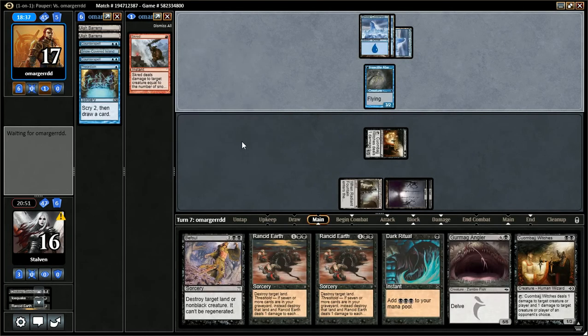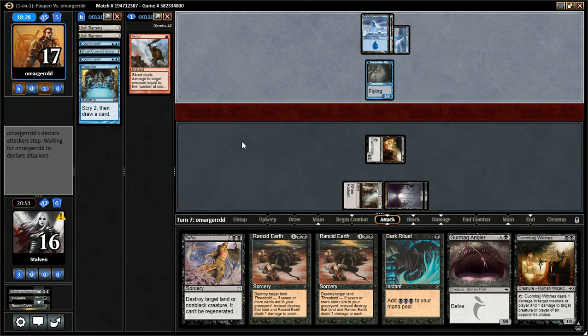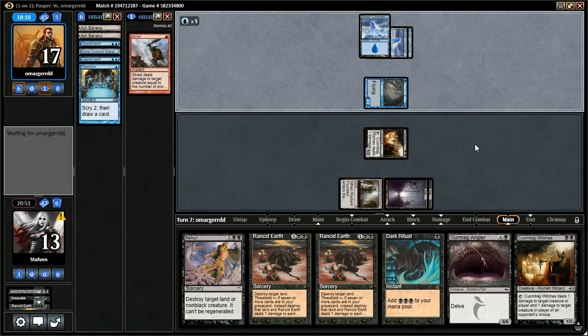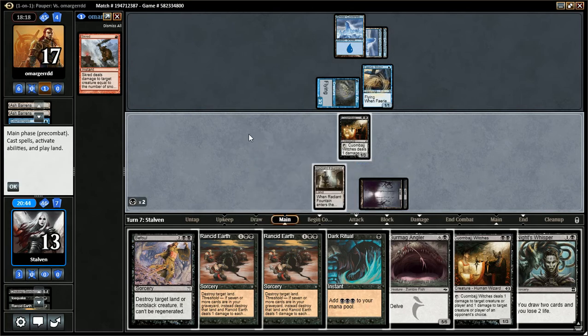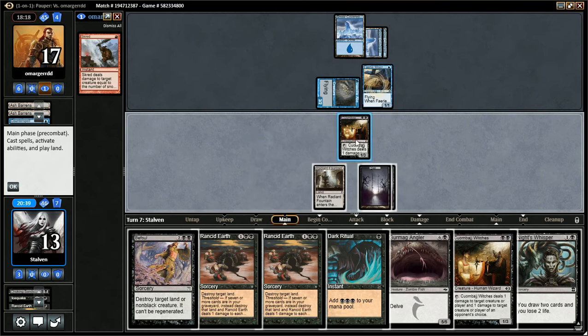So he uses Pyridane, puts a card on top and a card on top — that's very unfortunate to see. Goes to combat, gets in for three. We need to draw lands here. He's tapping his mana — he's out of counters! Fantastic. Hold on a second — kill the fairy with the Kumball's Witches and Befoul the Delver. Dark Ritual, tap the Radiant Fountain — I'll have five cards in the graveyard, six with the Swamp. I'm one card away from casting the Angler. That sucks. I've got to Befoul that Delver right now, or I'm just going to die from it.